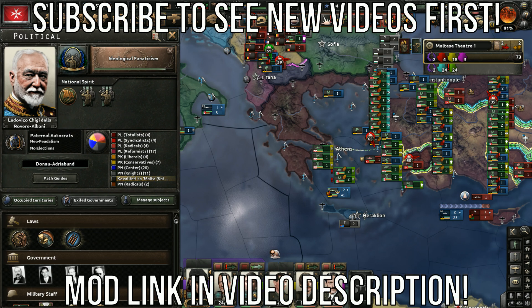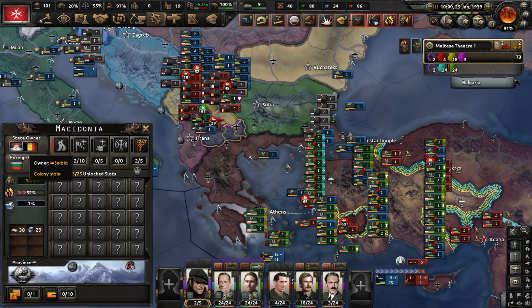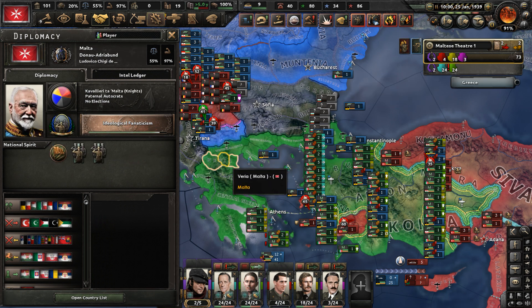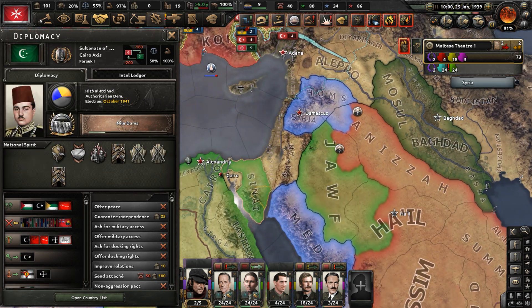Hello y'all. Welcome to part three of my Malta playthrough in the Hearts of Iron 4 mod, Kaiser Redux. In part two, we took out the Belgrade Pact, which was a faction consisting of Serbia, Romania, and Greece, the latter of which we are occupying. Greece is being occupied by Malta, and besides that, we declared war on the Ottoman Empire as well as the Sultanate of Egypt.